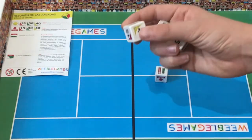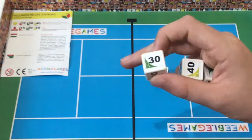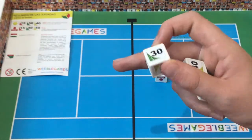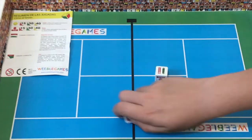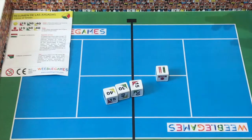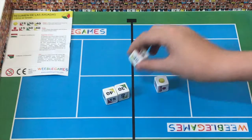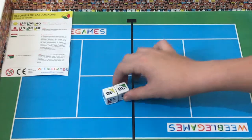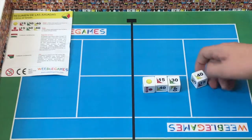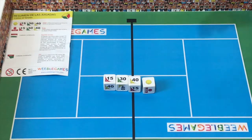When you play this game, you try to get 15, then 30, and then 40 — there are two of each on the scoring dice. The goal is to make a point, and you go up to six sets to win. So you need to score by getting the ball, then 15, 30, and 40.